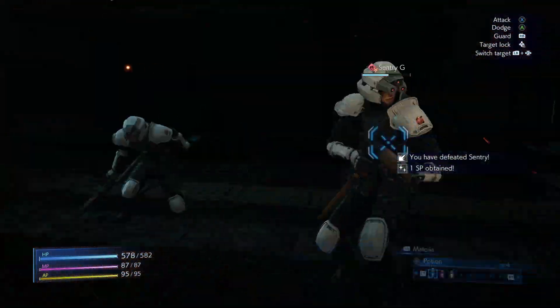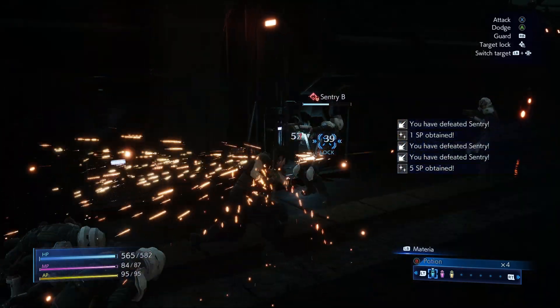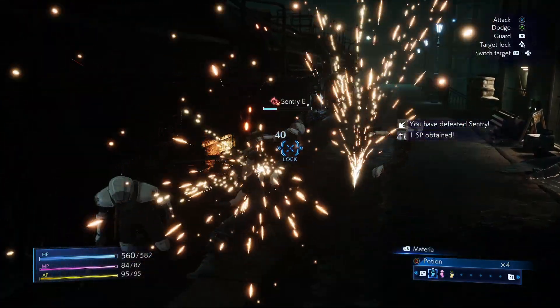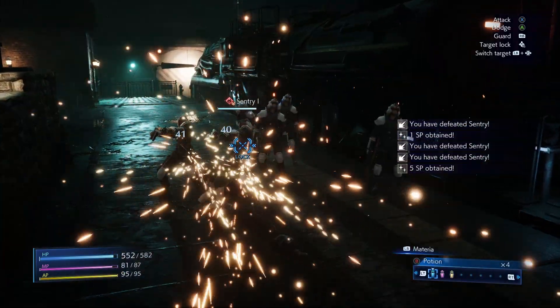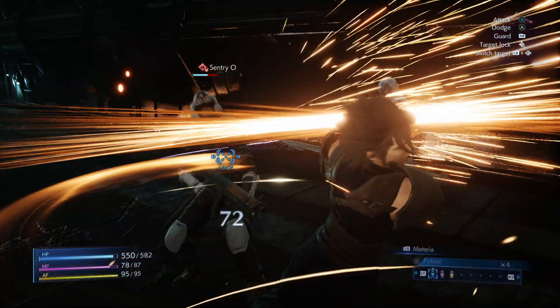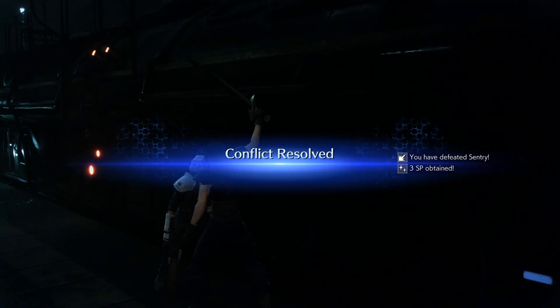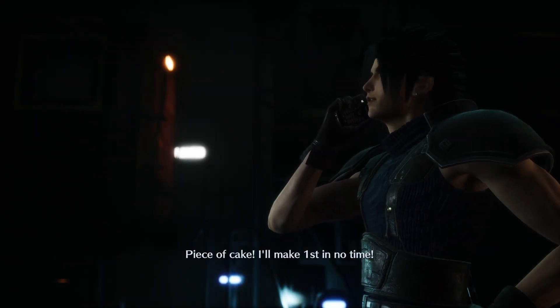There's no dodging. Does it want me to use an ability? Oh yeah. I used an item because I thought I'd dodge roll. Not too bad, piece of cake. I'll make first in no time. Go up the stairs at the end of the platform.